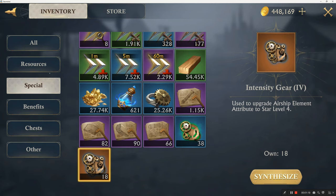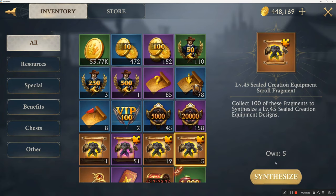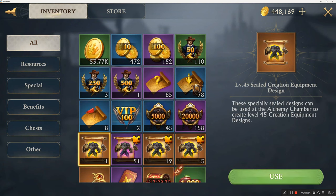You need fifty to make ten, two-fifty to make another ten of the lower level. So anyway, let's go back to the fragments — you need a hundred scroll fragments to synthesize one of these.